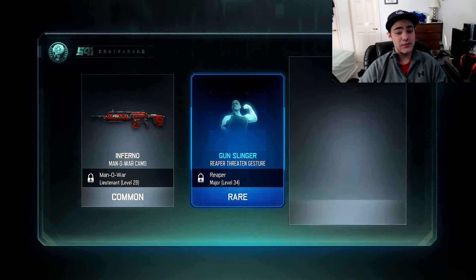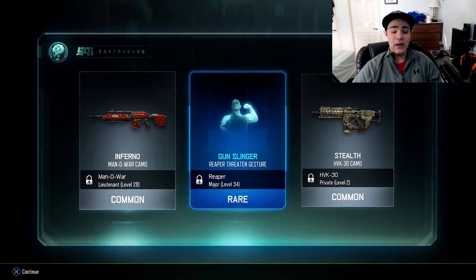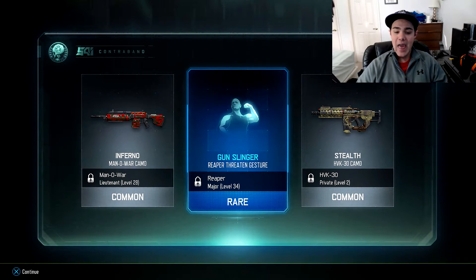I see some orange - please! Alright, so we got a Reaper Threaten gesture. Actually the Reaper is probably my most used specialist - I use the Scythe almost every single prestige. So to get a taunt for that is pretty cool, I'm actually going to use that. Other than that we got two common camos, nothing too special. Three more to go.